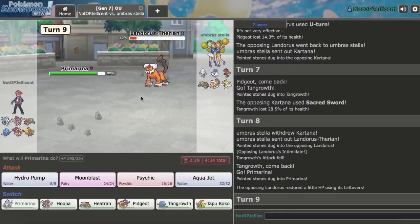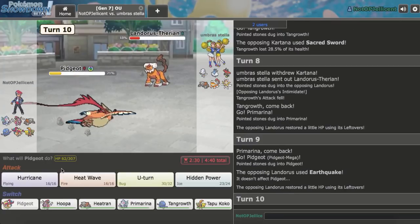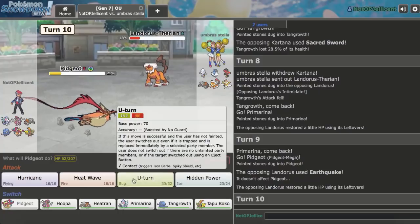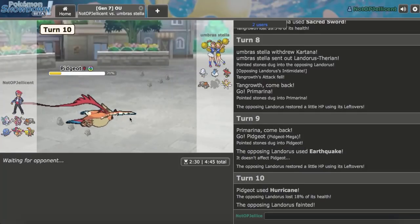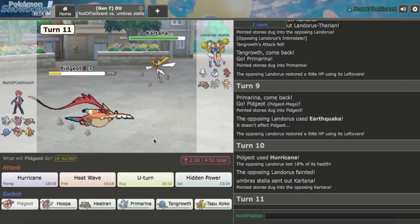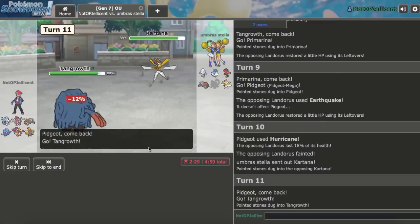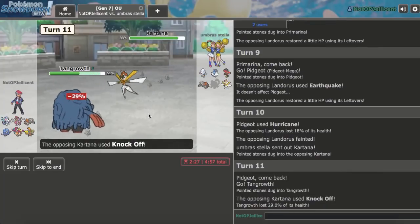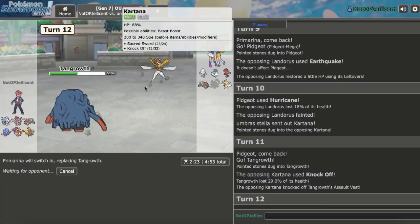He makes the play and goes for U-Turn, bringing out Kartana. I can go defensive Tangrowth and take whatever — he opts for Sacred Sword, which would always be his play. I get a free Knock Off here. But I double out predicting Altaria to come in — I wasn't expecting that. He goes for Earthquake on the switch. I go Pidgeot — just Hurricane. If he wants to give me damage on Heatran, I'll take that. He lets me knock that out.